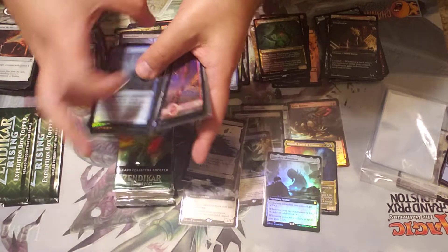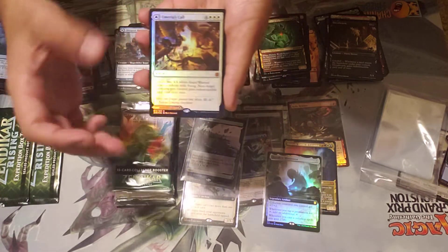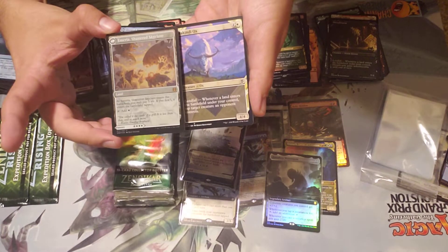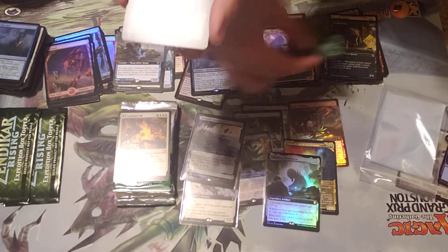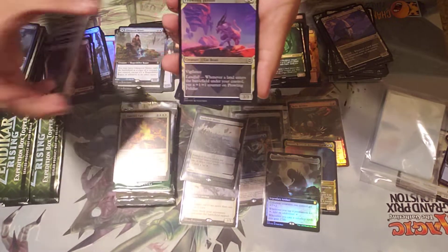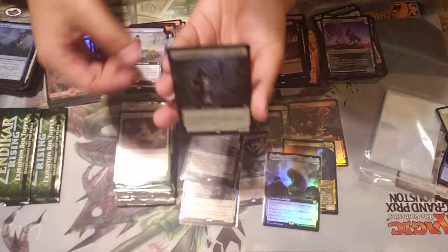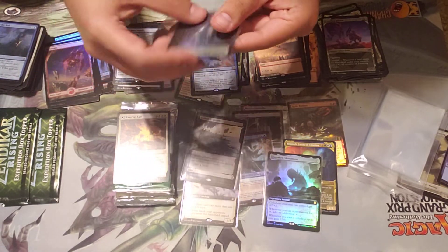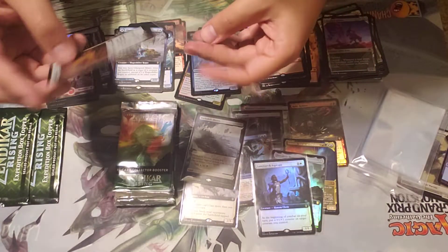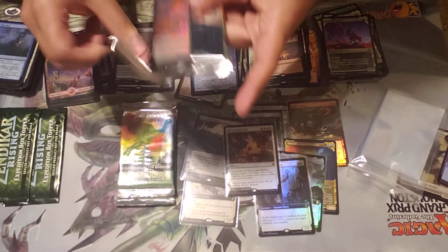I don't know if you can get a fourth — that'd be insane. Mountain, Mimic Pull which is a flip land. Murasa's Call foil mythic — one of the lands I wanted, that's nice. Alternate art, another flip land, and that's cool looking. And a Murasa's Call — that's one of the ones I wanted. I'd love to get a full art foil of that, but this has been an amazing box.